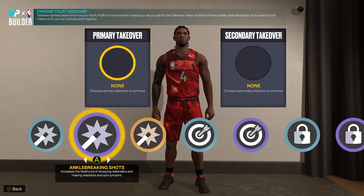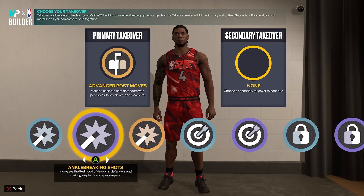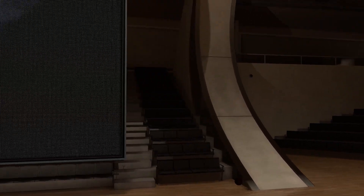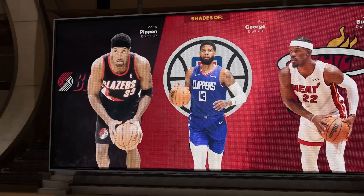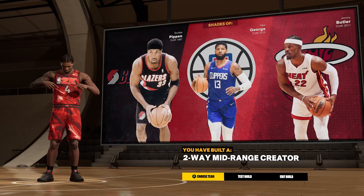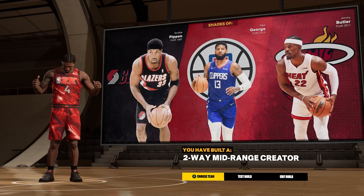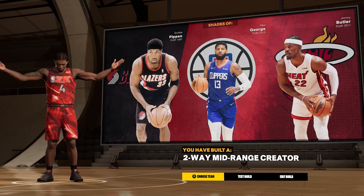For takeovers: shot creator, shooter, perimeter D, and post scoring. We're going to go advanced post moves because I love that takeover, and enhanced jump shot contest because I also love that takeover. You're going to get the super rare name — I've only seen one video on this, but I had this in the chamber for a minute. The two-way mid-range creator is one of my favorite names in all of 2K23. If I didn't have my balanced offensive guard build already, I'd definitely be on this build. It's an absolute monstrosity in the right hands.